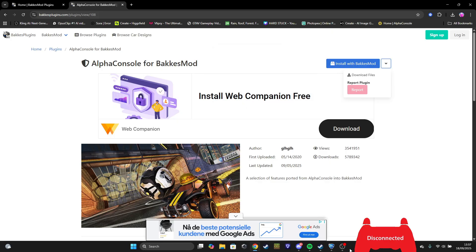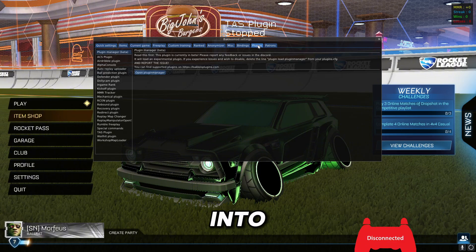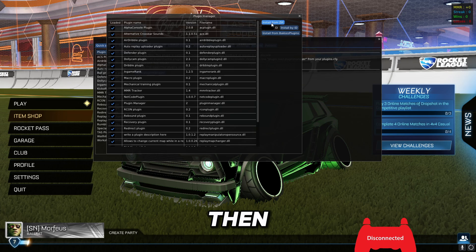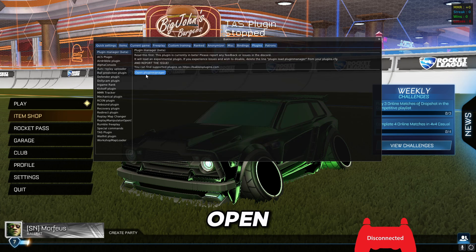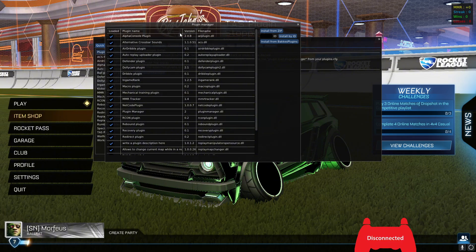The Alpha Console won't open right away. You'll have to go into Plugins, then open the Plugin Manager. If you scroll down — or for me it's at the top — it might show as unhooked, so you just hook it on.